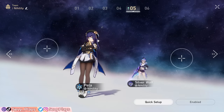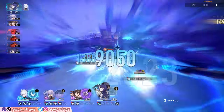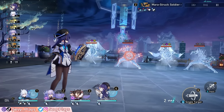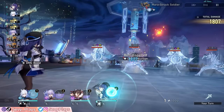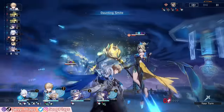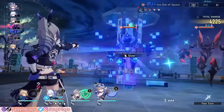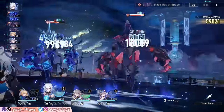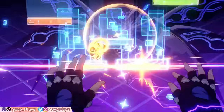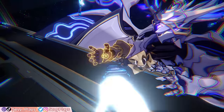For nihility supports, Pela or Silver Wolf are very highly recommended. Pela's defense shred targets all enemies, complementing Jing Liu's blast attacks for maximizing multi-target damage — and at E4, she can also reduce enemy ice resistance by 12%. Silver Wolf also shreds defense and applies various debuffs, though these are single-target. Her Weakness Implant utility can help Jing Liu deal more damage and break enemies faster. You can use Silver Wolf to enable a triple ice team or dual ice/quantum team — combining ice and quantum breaks is particularly great for crowd control, and defense shred effects are even more potent combined with Jing Liu's signature lightcone or the 4-piece quantum set.